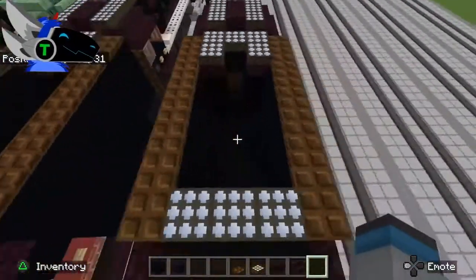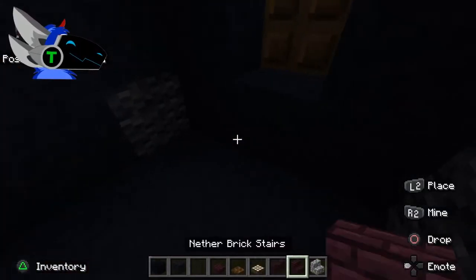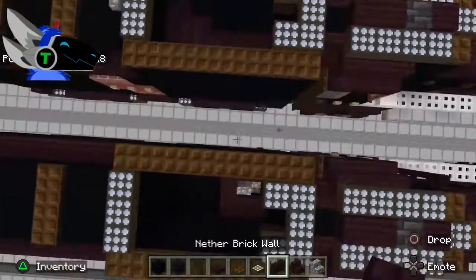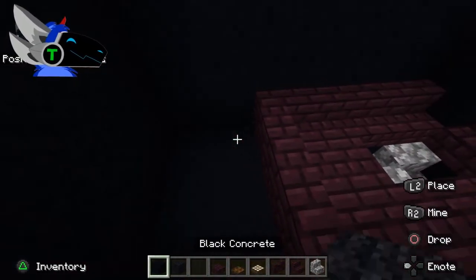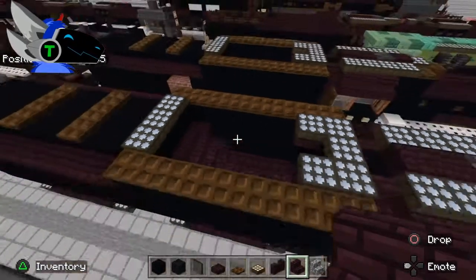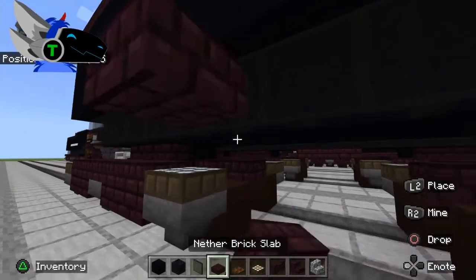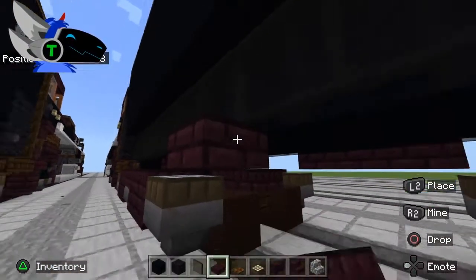Let's shape out the frame of the tender. Get out cobblestone — this is with a stoker, go ahead and make that a stair. The stoker or auger, whatever you call it, whatever floats your boat or fires your firebox. Shape this out — it should look like a little coal bunker. You can fill it up with coal if you want, I'm not going to. Down here place three nether brick slabs like that, same on the other side.